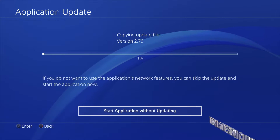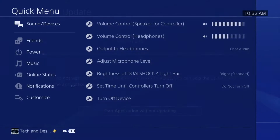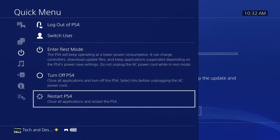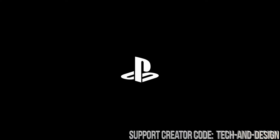What you need to do on your PlayStation controller is just press that middle button — your PlayStation button. You're gonna see 'Power.' From there, just go right into 'Restart PlayStation.' Don't worry, this will just restart it — it's not gonna erase anything. Your PlayStation will turn off, black screen, and then go on again.